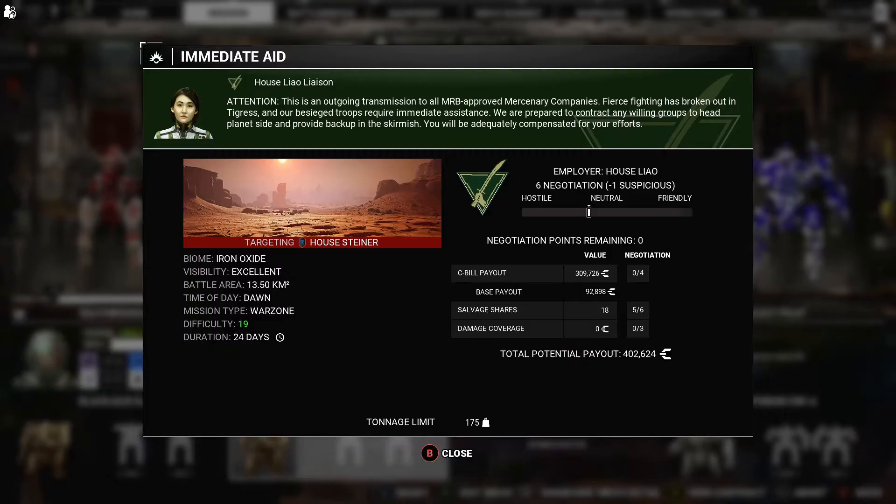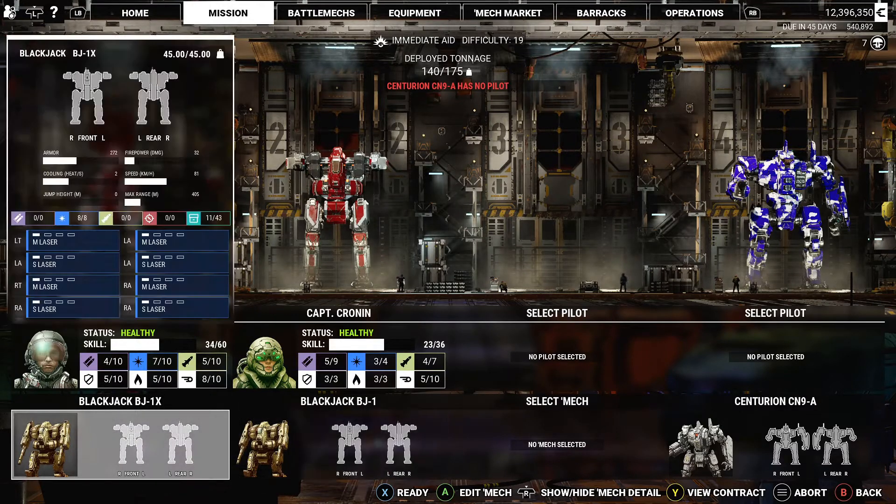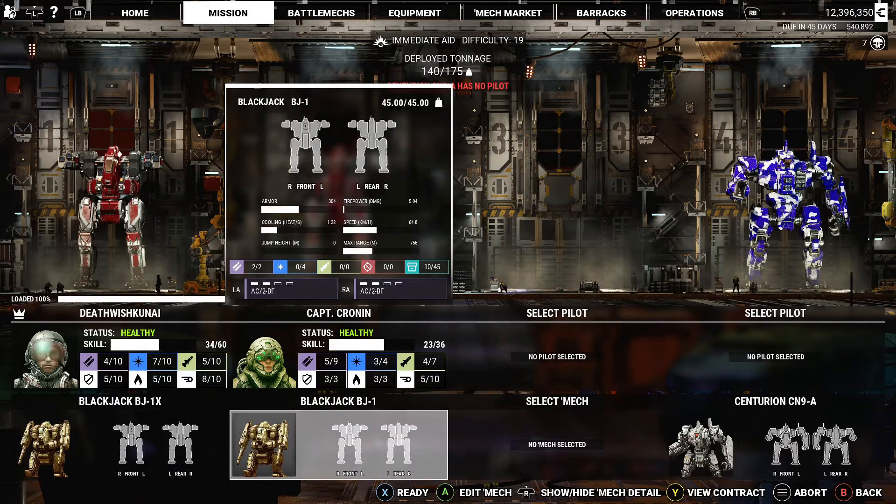So we got two, and the difference between these two Blackjacks: the Blackjack 1X is kitted out with a bunch of medium lasers and a few small lasers — so it's more of a brawler Blackjack. Where the Blackjack 1B here is a double AC2 burst fire, and it's more suited for Cronin because he has a 5 out of 9 ballistic skill, which is gonna be good.